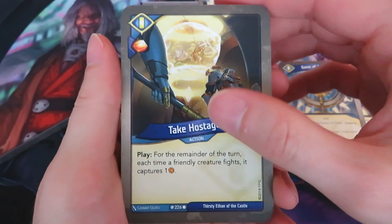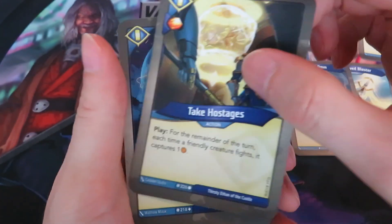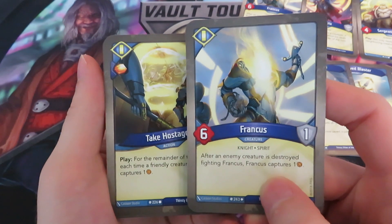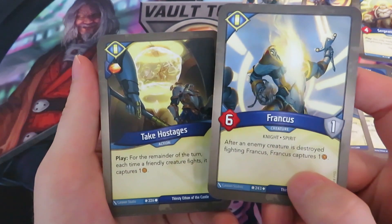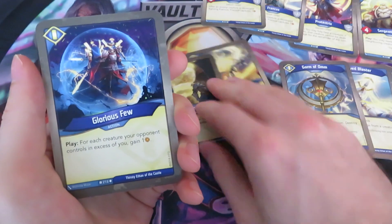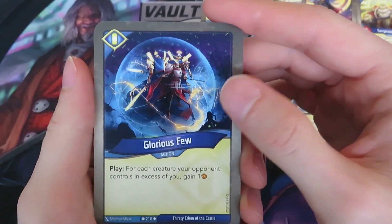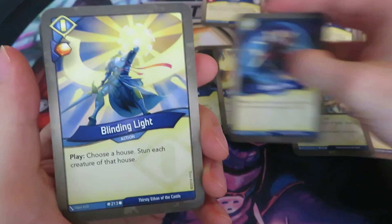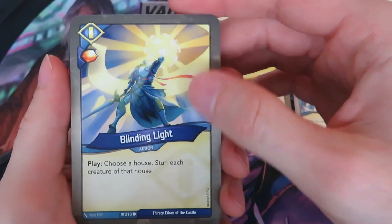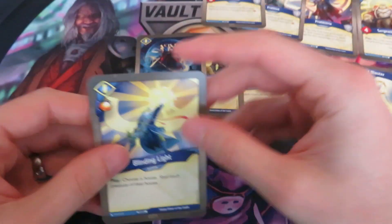We also have Take Hostages — it gives an amber. Play: for the remainder of the turn, each time a friendly creature fights, it captures one. So in combination with Frankus, when it destroys something, you capture one. Combined with Take Hostages, you can capture a lot of amber. We have Glorious View: for each creature your opponent controls in excess of you, gain one amber. And Binding Light: choose a house, each creature of that house also gives you an amber.